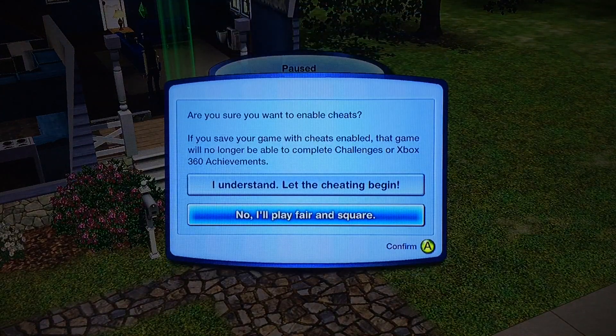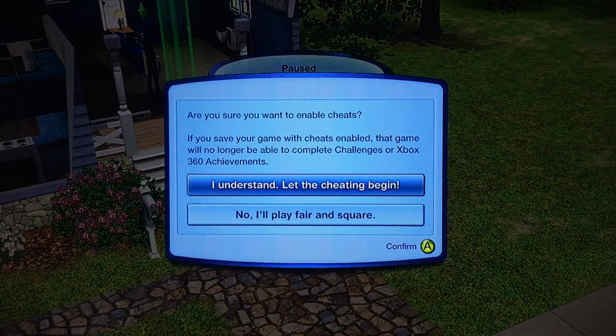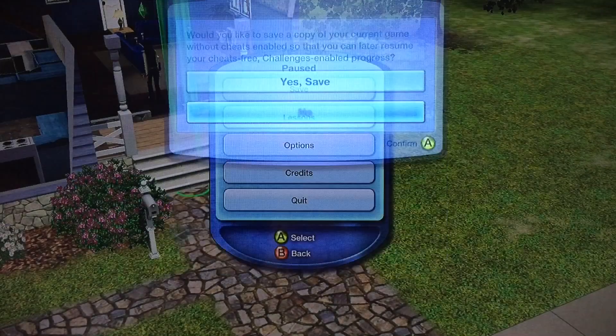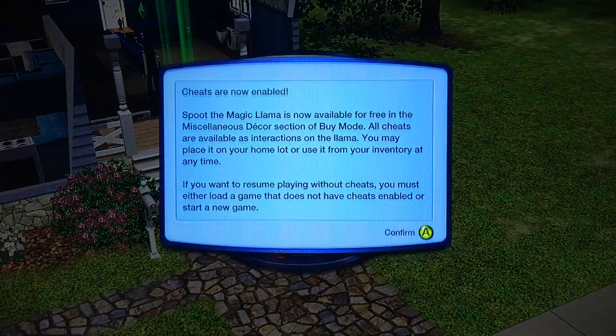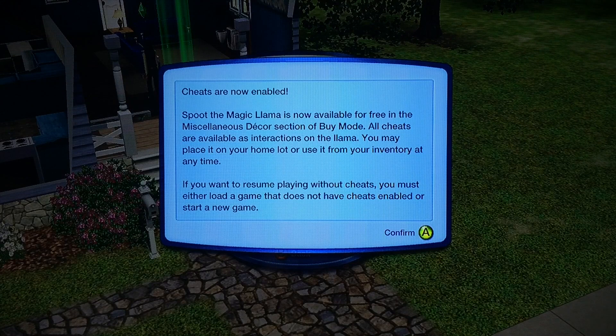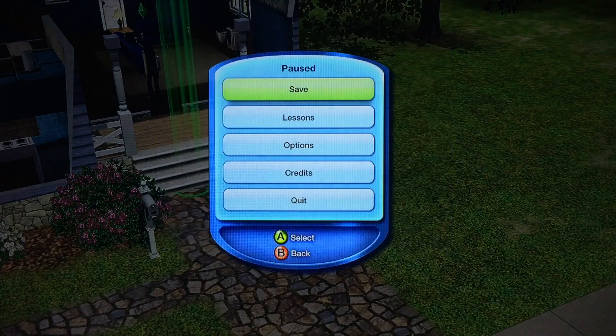So I'm going to do it now and once you do that, this should come up and it says 'Are you sure you want to enable cheats?' And of course, obviously, that's what you want to do with this video. You could or you couldn't — but I'm going to do that. And now it says cheats are now enabled and Spoot the Magic Llama will appear.